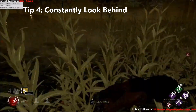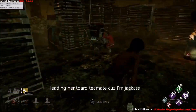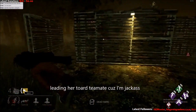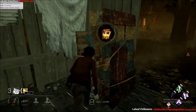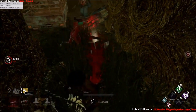My fourth tip: I can't stress how important it is to look and check behind you often. You want to know when she's going to throw the knife so you can escape and dodge at the last second. I am always moving my camera to know when she's going to charge up for a throw and to know where I'm leading her.